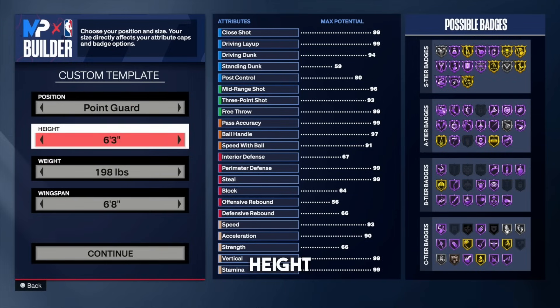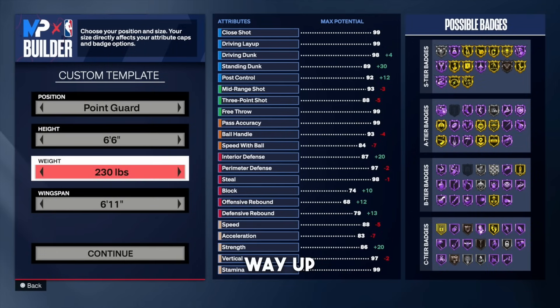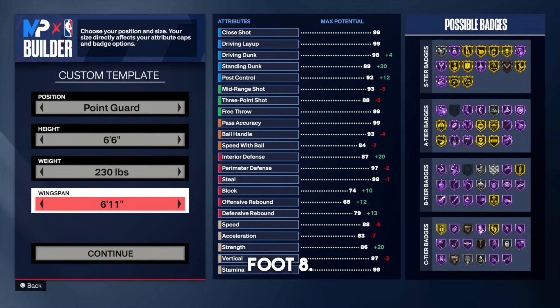For the position, go point guard. For the height, put that all the way up to 6'6". For the weight, go ahead and put that all the way up to 230 pounds. You're going to be moving just as fast and you get the burly body type, so go 230 pounds. And for the wingspan, go 6'8".